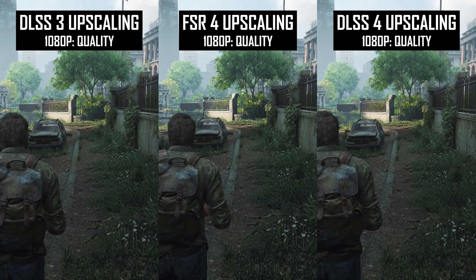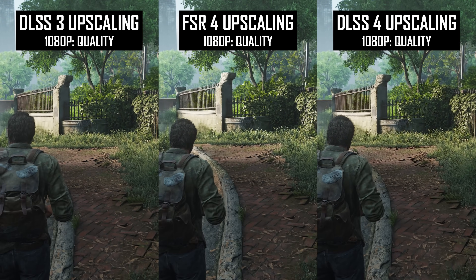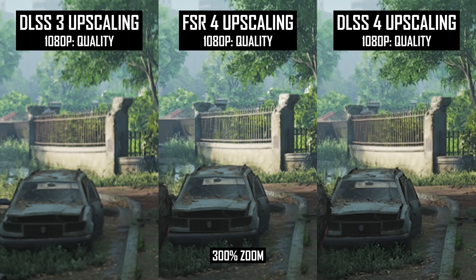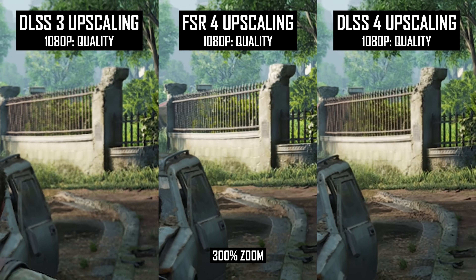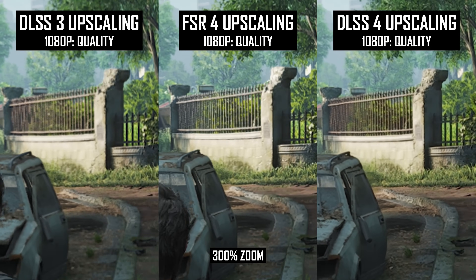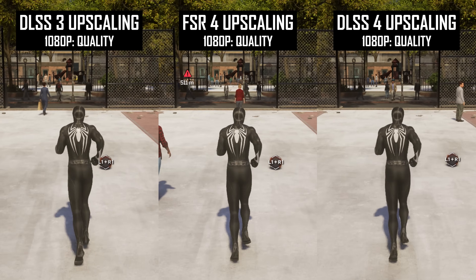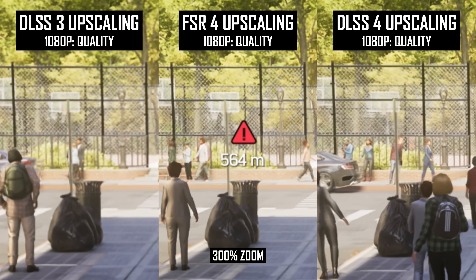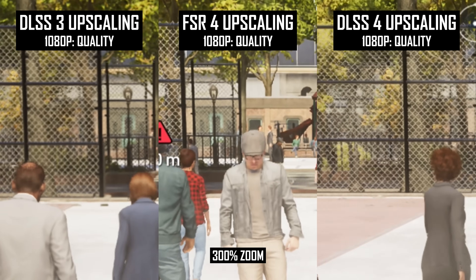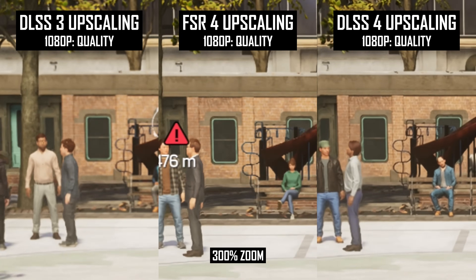With fence quality it's a battle of two elements: FSR4 has superior disocclusion handling but inferior overall stability compared to DLSS4. In The Last of Us with a thicker iron fence, this is mostly a stability problem — at 1080p quality mode, DLSS4 is much more stable, whereas FSR4 is closer to or even worse than DLSS3. But moving to Spider-Man 2 with a thin chicken wire fence, there are times where DLSS4 upscales it and it ends up quite blurry, whereas FSR4 is cleaner and shows more of the background. Typically FSR4 sits somewhere between DLSS3 and 4 in overall fence quality.